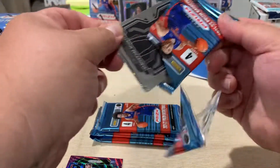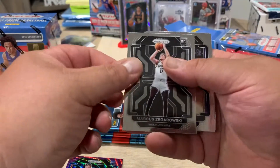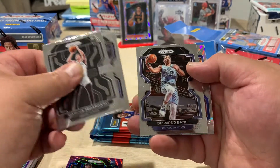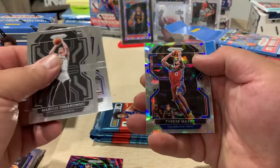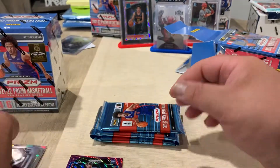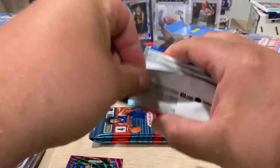That is the best card so far. Marcus... Bat Bev. Desmond Bain and a Tyrese Maxey cracked ice. So far the Luca Garza is the best card.